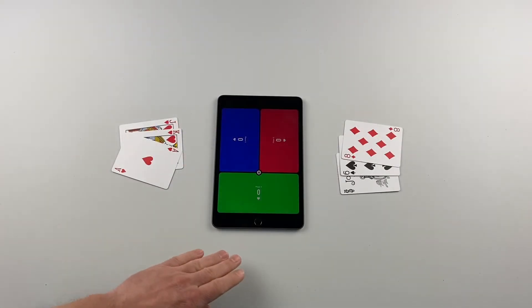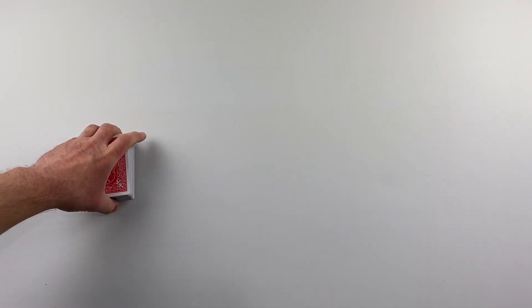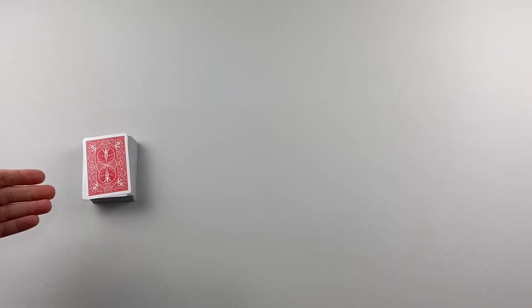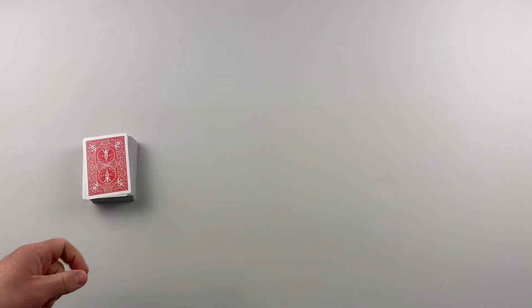As an example, let's say player three emptied their hand first — they went out and won the round — so they get points for the cards left in their opponents' hands. Player three will earn 74 points for the round. Once the score for the round has been tallied, collect the cards and the deal passes left. Continue playing rounds until one player reaches an agreed-upon score — typically 250 for a shorter game or 500 for a longer game. The first player to reach that score wins.